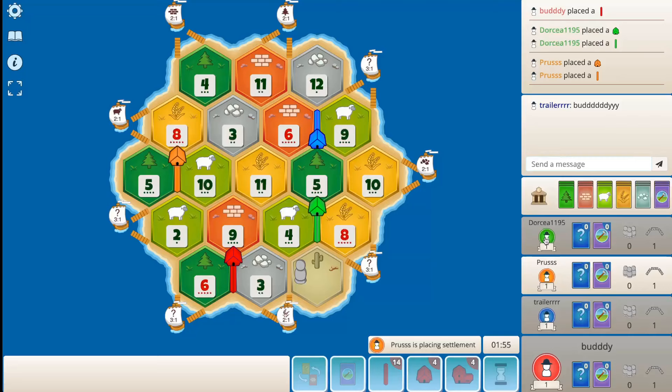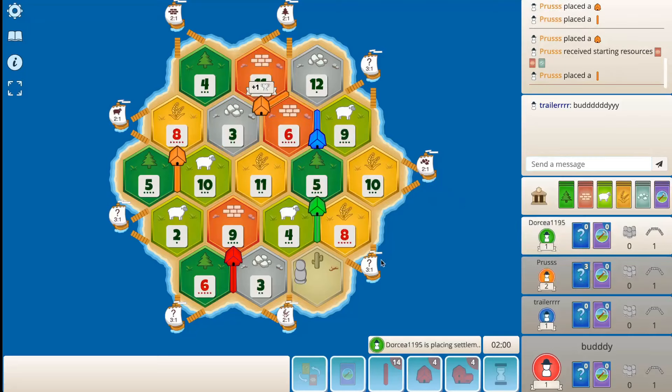Oh wait, sorry — I'm not colorblind. For some reason I thought that was the same player picking. Okay yeah, I saw this, I just don't know how good this is. Yeah, he can't really take the 8-4-3, so we have the 8-4-3 as an option.